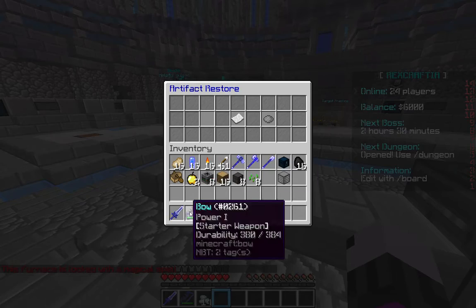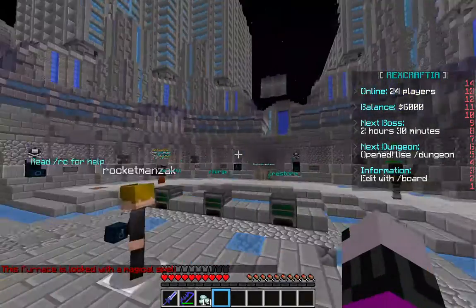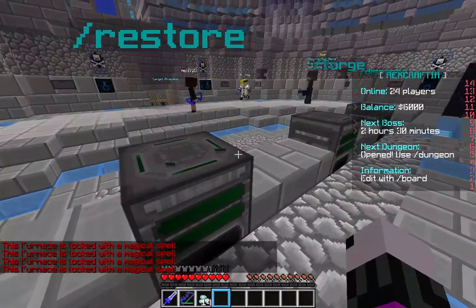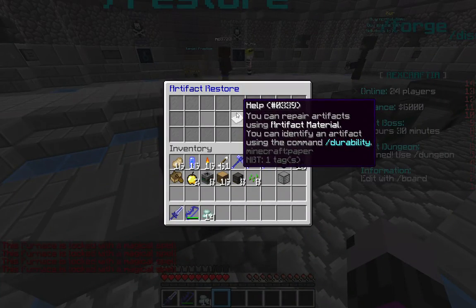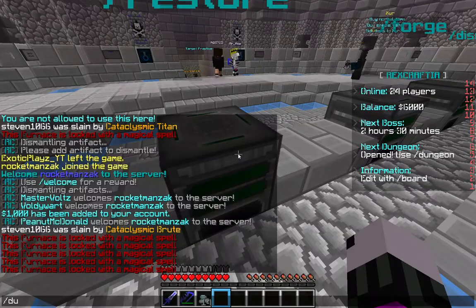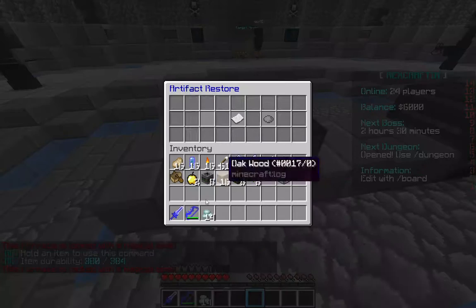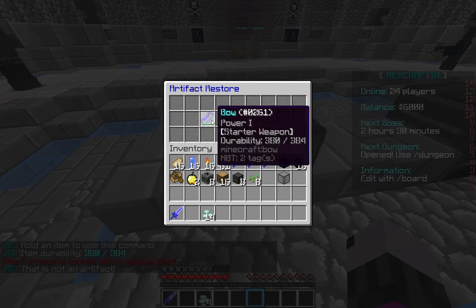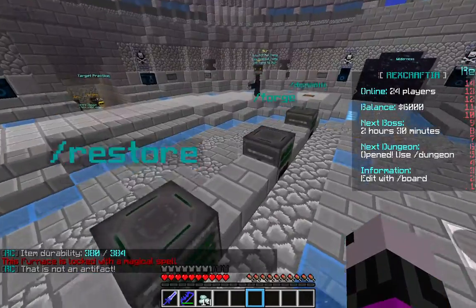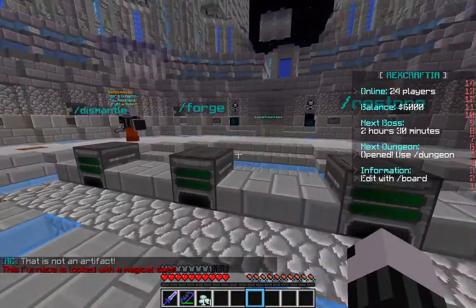So restore is when you have, for example, a super god artifact sword that's legendary and it's about to break. You put it in here and check durability — it's so low. Then you put it in the restore slot and it uses your artifact material to repair it. It didn't repair my bow because it's not an artifact.